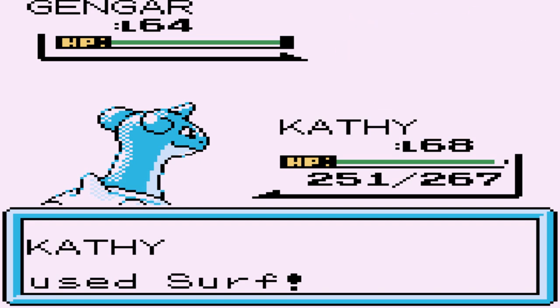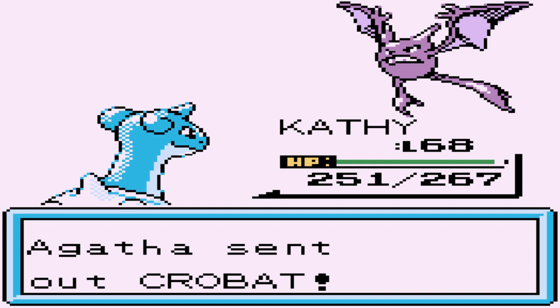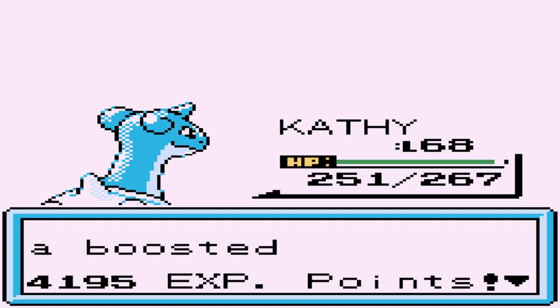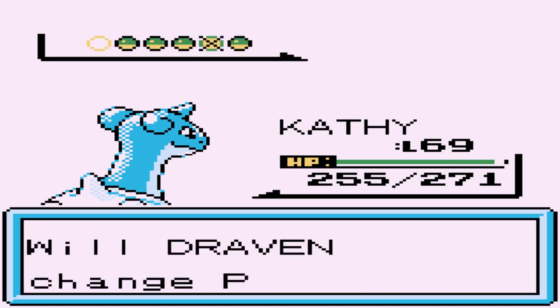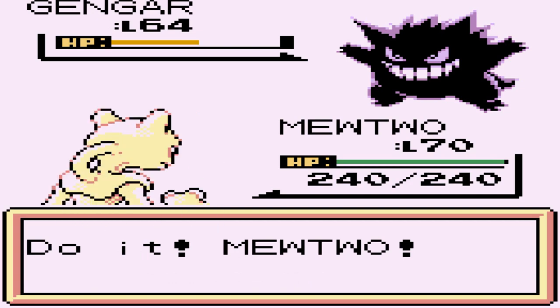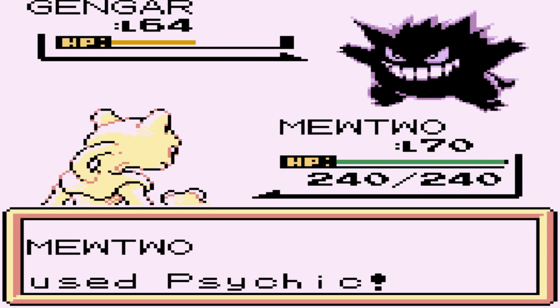Surf attack does it, and she's withdrawing her Pokemon again. It's looking like we're just going to be using Kathy for this one. Crobat has been defeated - Kathy grows to level 69, which is always great. Gengar is coming back out. Luckily it's a poison type Pokemon so we're switching out to Mewtwo to destroy everybody. Psychic attack - Gengar not feeling so great.